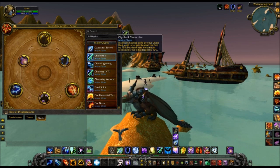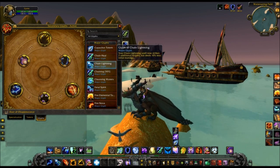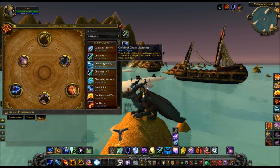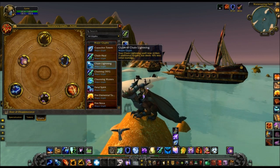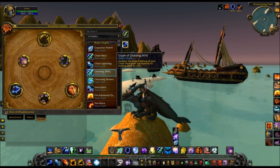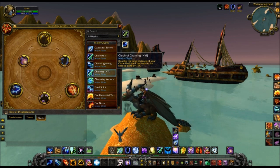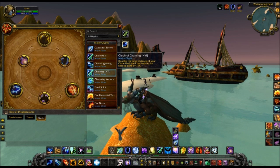Glyph of Chain Heal — healing done by Chain Heal — this is exactly the same as the old one, so you're probably only going to pick that up if you're a healer. Chain Lightning is also exactly the same as the current Chain Lightning glyph, so you're basically going to want to pick this up if you AOE more than three targets. Then you have Glyph of Chaining, which doubles the jump distance of your Chain Heal but reduces healing done by 15%. This is one of those new glyphs that could be good or could be bad depending on the fight.